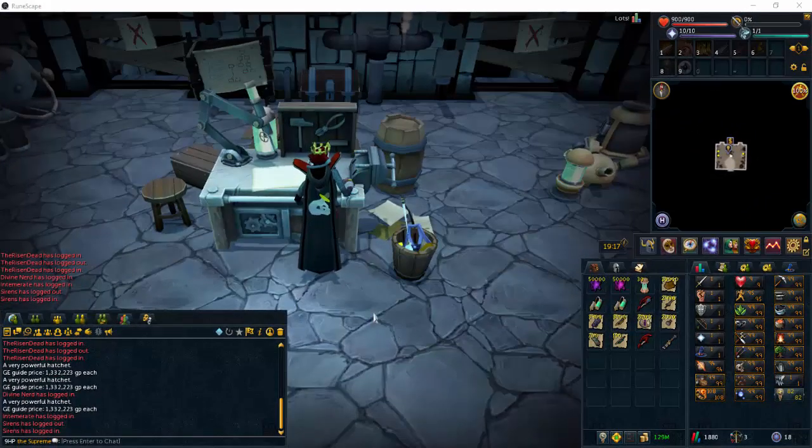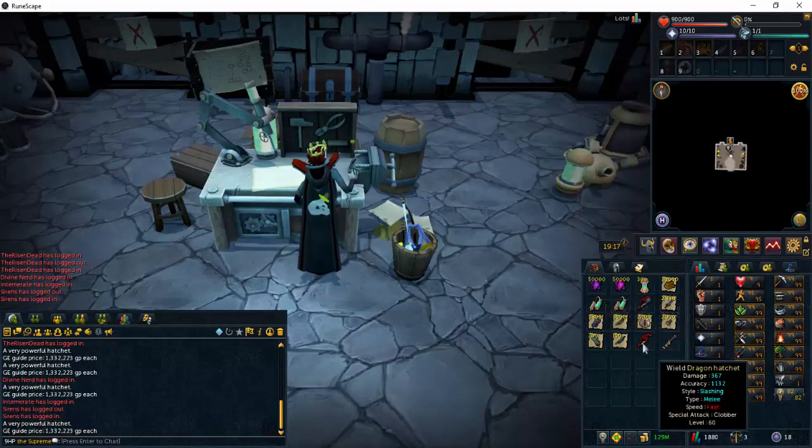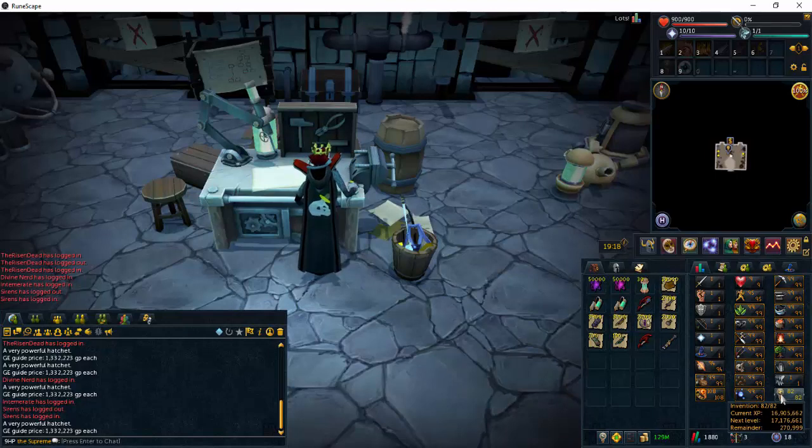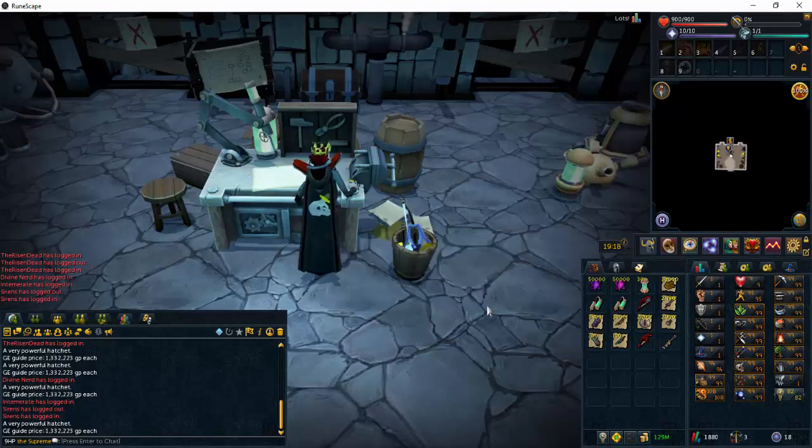For levels 22 through 120 Invention, the expensive method is augmented dragon hatchets. The reason they're expensive is that the dragon hatchet itself costs about 1.3 mil when disassembled. I found it well worth it to get 99 Woodcutting, as it gives a really good chunk of Invention XP too. If you're trying to save money, fishing is the route to go. If you are using the augmented dragon hatchet to get 99 Woodcutting, for a skiller it's best to do ivy and then crystal trees. Join the FC called Tree Hunt — they'll tell you the world and locations as crystal trees spawn.